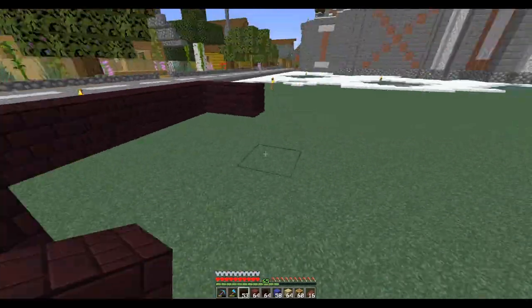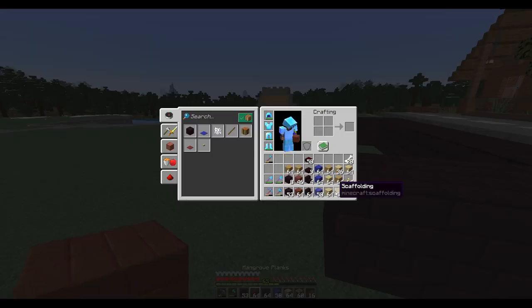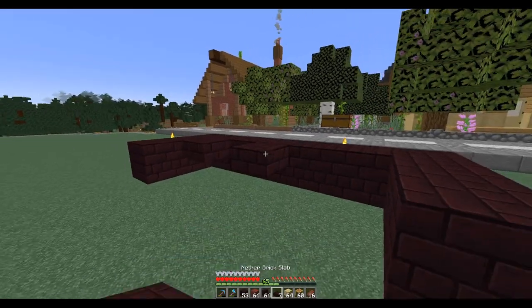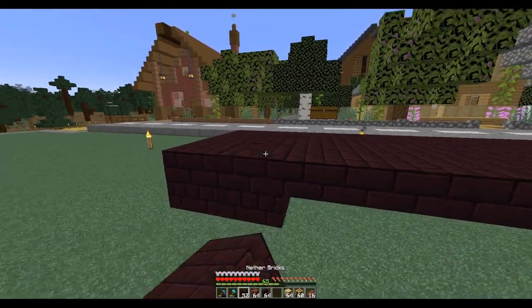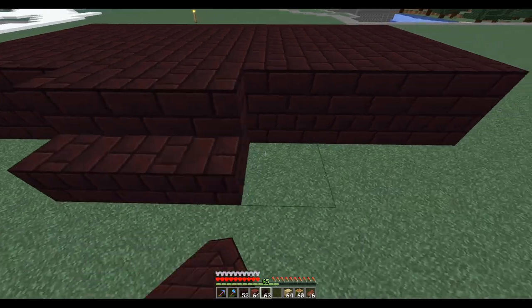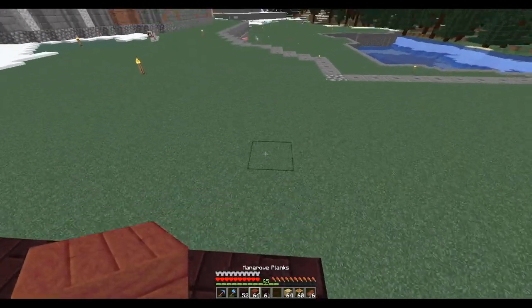So this is the porch, and I'm really going for a dog house style. It should be really simple. There we go — we'll just do that, and then there. So that's the porch.